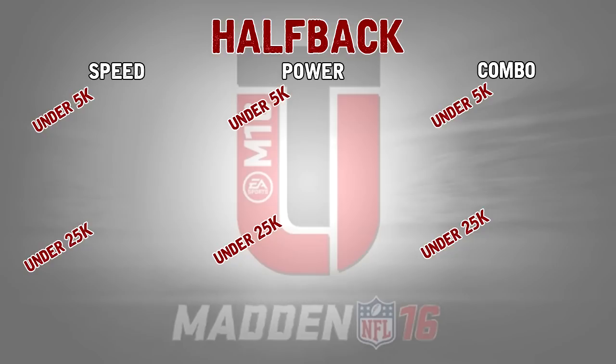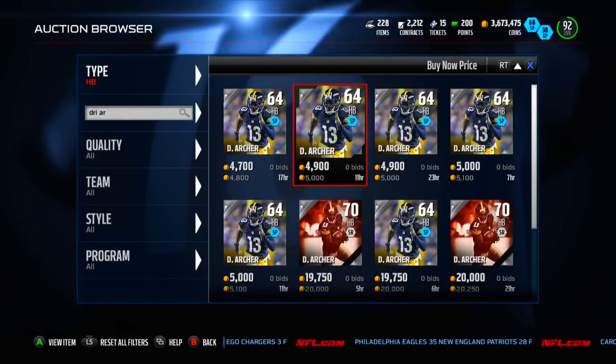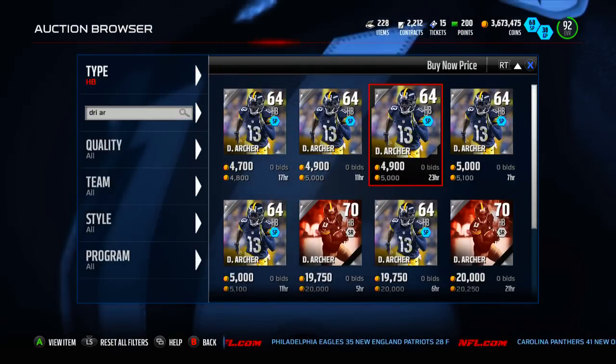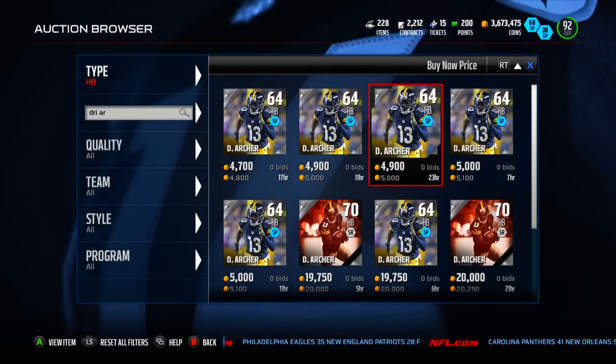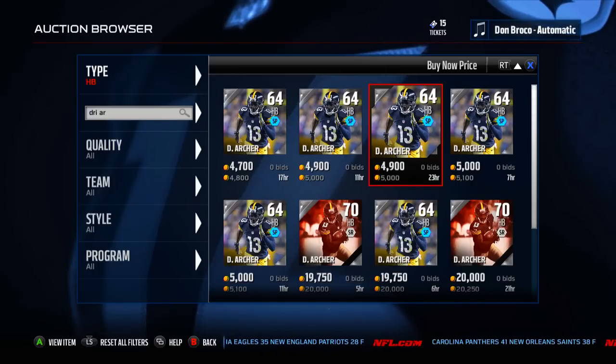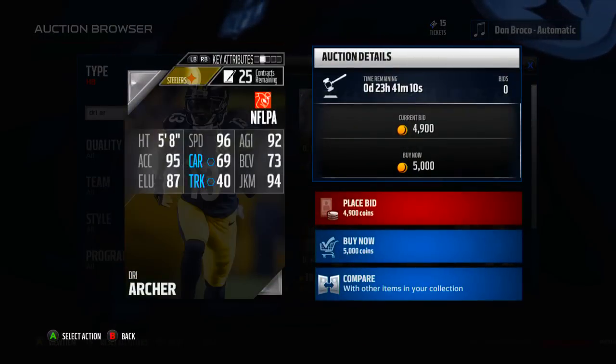First up we're going to look at speed. The first guy in the speed tier is a guy that you all should have in your binder regardless of whether or not you bought him, and that is Drie Archer from the Steelers. You got him from the first game of the first journey, you probably got him day one. Right now he's going for about 5k on Xbox One. I wouldn't really recommend spending 5,000 coins on this card but you should have him in your binder so he should be free. If you do have to buy him, he's probably worth about 5k.